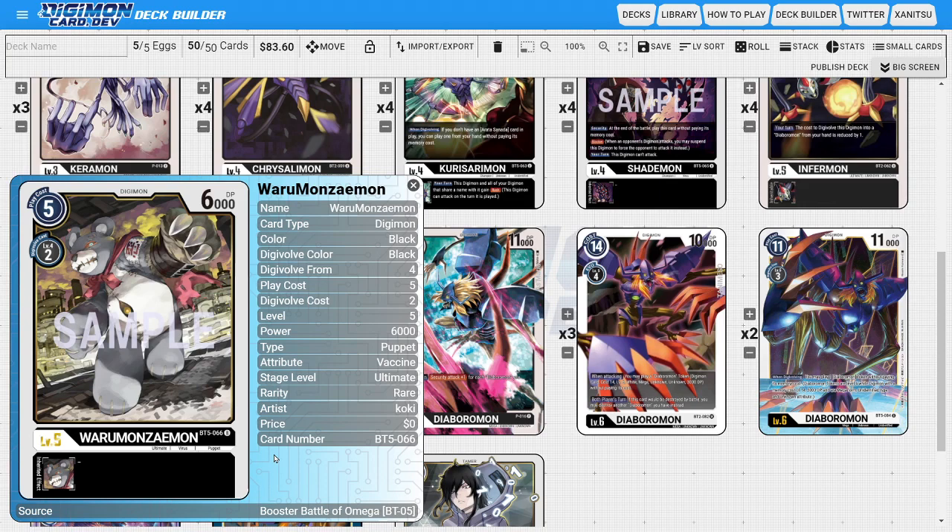I'm running two copies of Weremonzimon. Weremonzimon is a solid card because he's basically the black equivalent of Monzimon. He has a low play cost for a level five and also a low evo cost, so it doesn't matter how we utilize the card — he's just a very efficient tempo tool to get into our higher stages faster and more efficiently. We're really only using him for the ability to climb levels quickly.